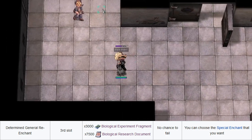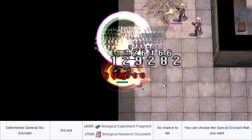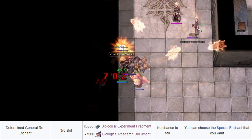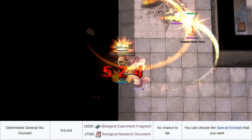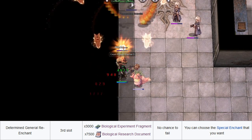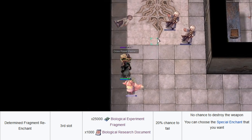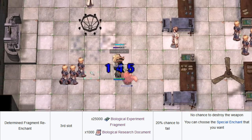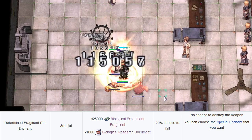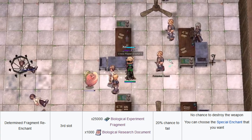Last of all, let's go over the third slot re-enchantments. Determined General Re-Enchant costs 3000 Biological Experiment Fragments and 7500 Biological Research Documents, lets you choose your Memory Enchant, and has no chance to destroy your weapon. Determined Fragment Re-Enchant costs 25,000 Biological Experiment Fragments and 1000 Biological Research Documents, lets you choose your Memory Enchant, and has a 20% chance to fail.